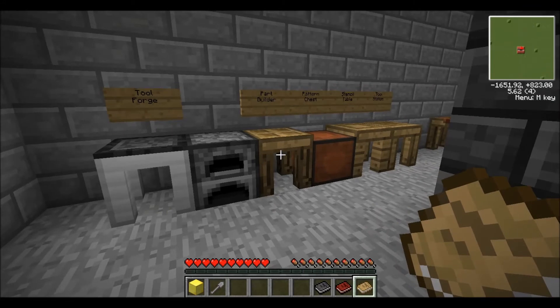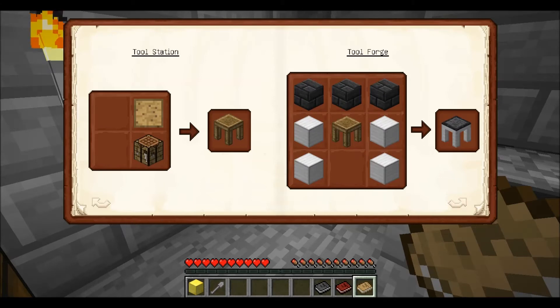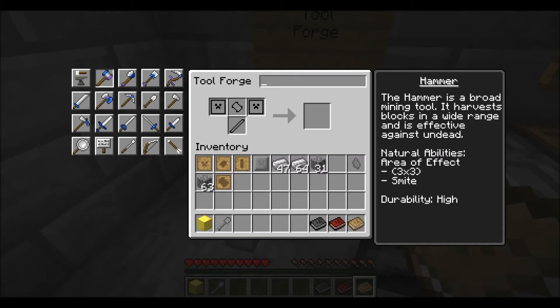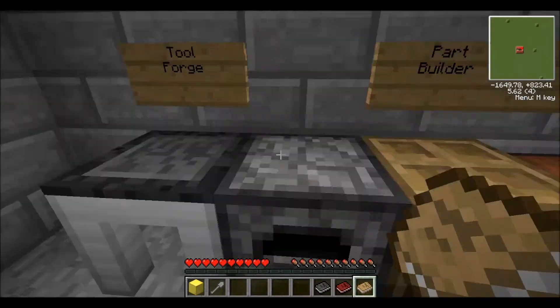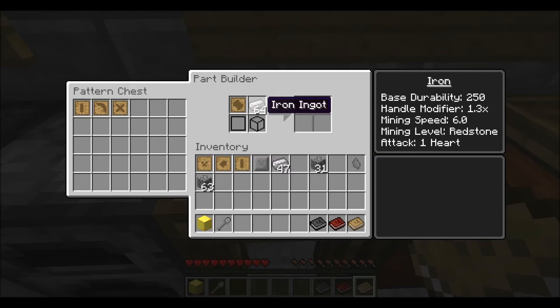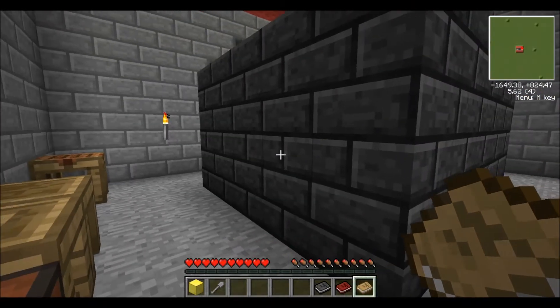Once you want to move on to tier two tools and weapons, you'll have to build a Tool Forge, which is really quite expensive to make. The recipe is in the first book — you need seared brick blocks, blocks of iron, and a Tool Station to make it. But once you make that, it opens up a whole other line of different tools and weapons. The difference is these use some patterns that you can't make on the Part Builder. For example, if we wanted to make a hammer out of iron, we could not make the hammerhead on this table — it won't allow it because it's a tier two item. That's where the smeltery comes into play.